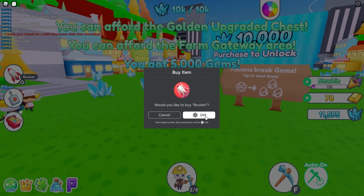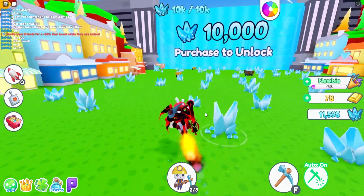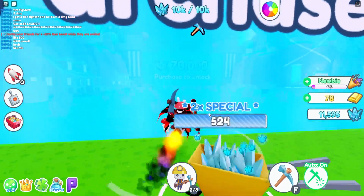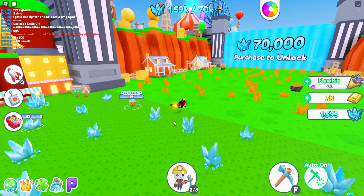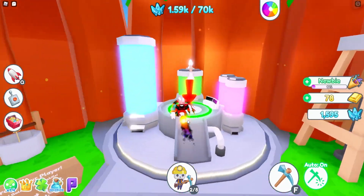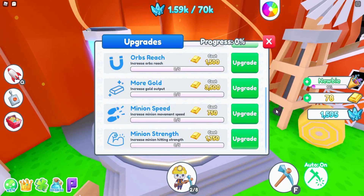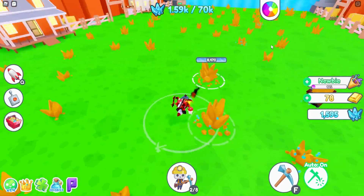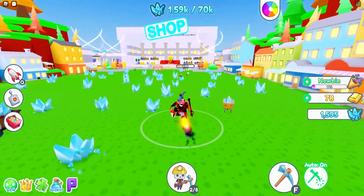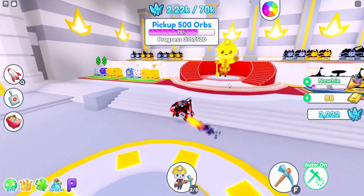I'm gonna go ahead and unlock the next zone because then we get better ingredients and better pets. The rocket king game pass is OP — you move so fast. In this next zone there's a player skills upgrade station: upgrade your speed, storage, ore reach, gold, minion strength. Now that I got this zone unlocked, I think we get a new pet egg to open.